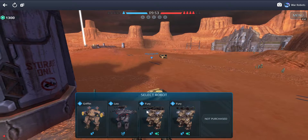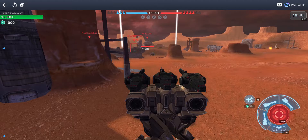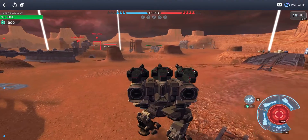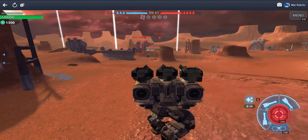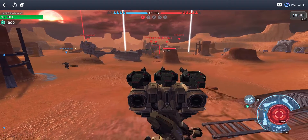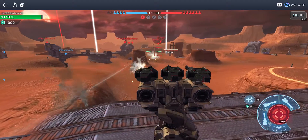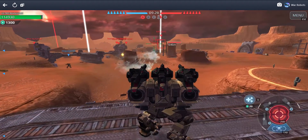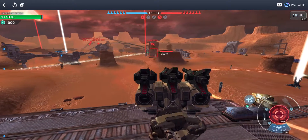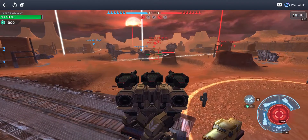Hi guys, Rexus here, and in today's video I'm going to show off my new robots I just unlocked. I used seven pounds ninety to buy some key cards to open some crates, and out of the crates I got two Furies which are worth about five thousand gold — about twenty to thirty quid. I also got another robot worth about two hundred thousand silver, which is about fifty gold.